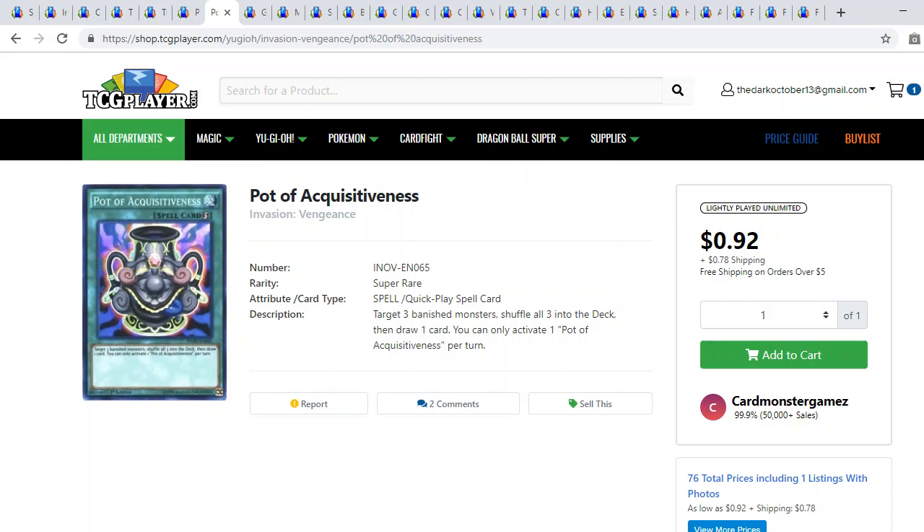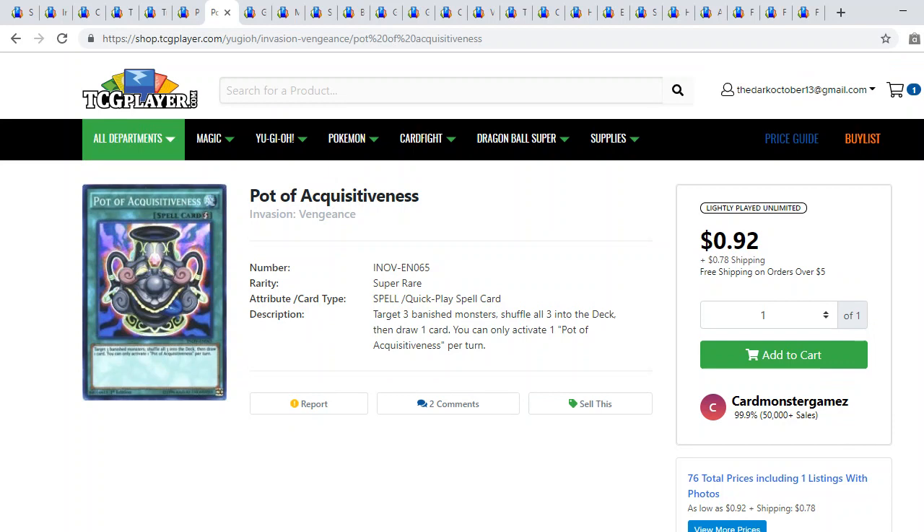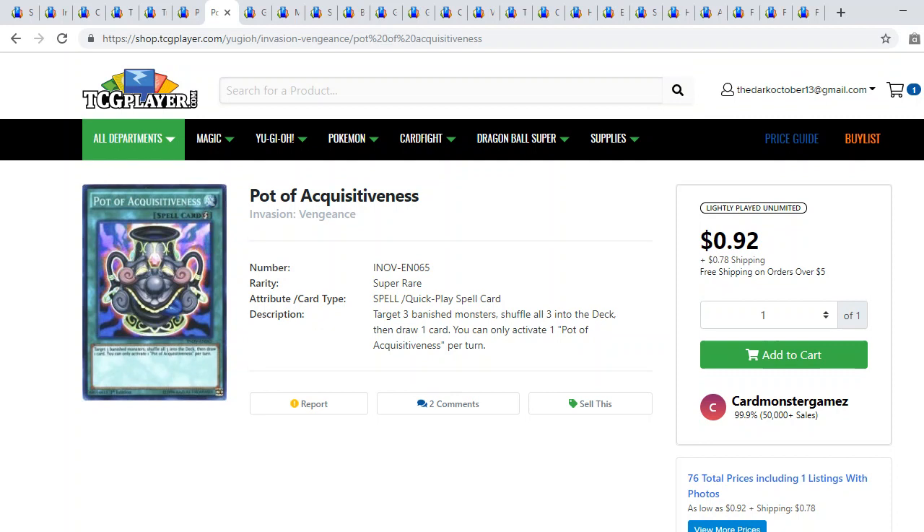Pot of A Quiz from Invasion Vengeance — interestingly there's still been only one solo print of this, the super rare. I'm a big anti-meta player and I love decks with Macro Cosmos and Banisher of the Radiance that banish a lot. This card is awesome for that — it's a quick-play and a plus-one, and you can recycle three monsters including your opponent's. It's a solo print which is pretty surprising since Invasion Vengeance came out several years ago.